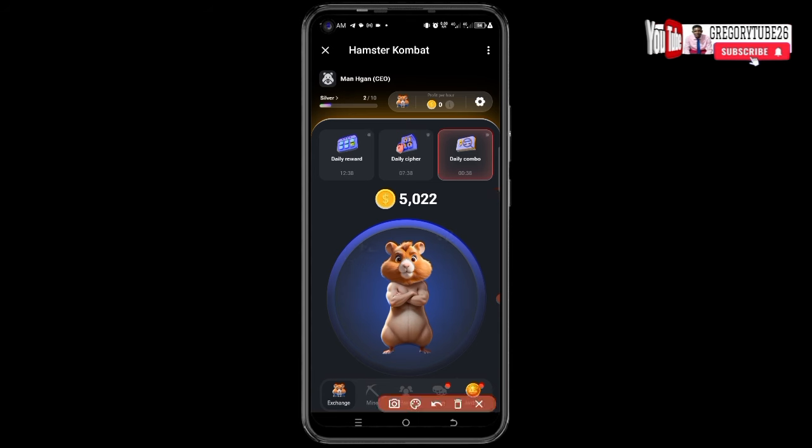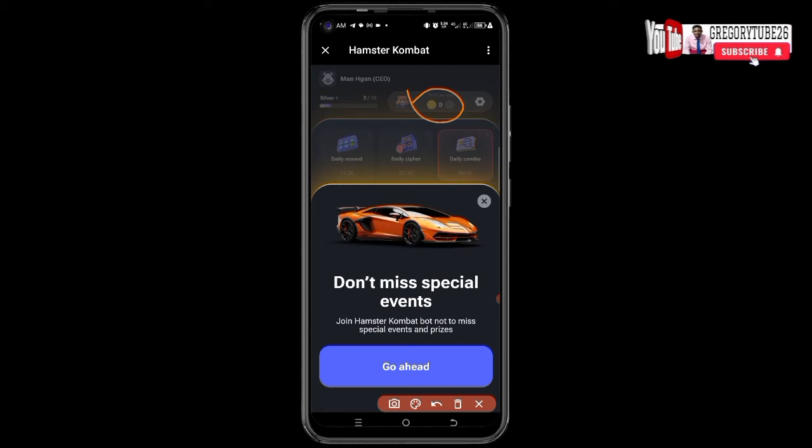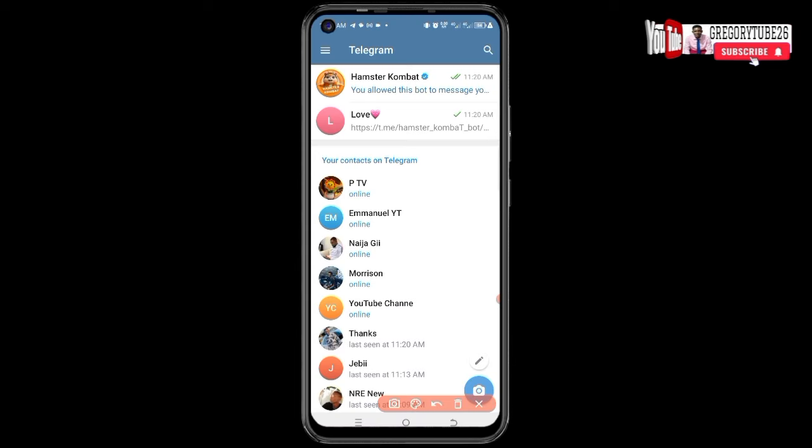You can see I'm receiving notifications. This is a new account I just started — everything is showing zero, profit per hour is showing zero. This means I have successfully signed up using my referral link. This is how you can get more numbers in your locality.